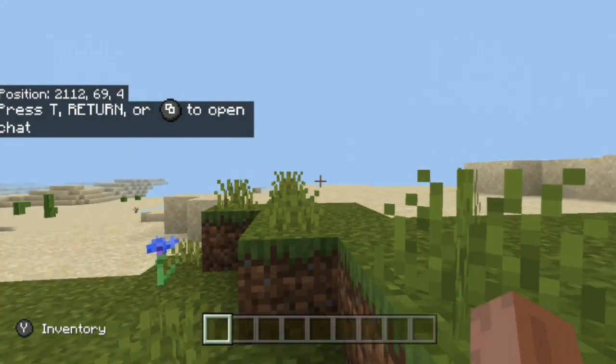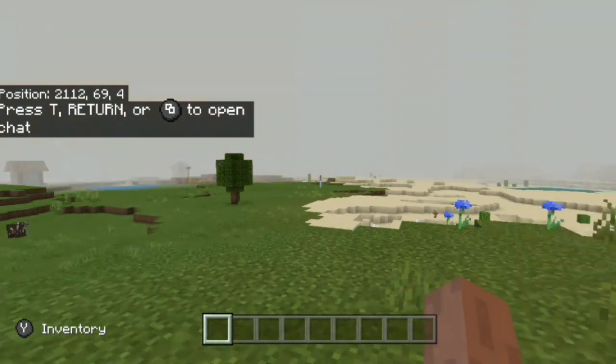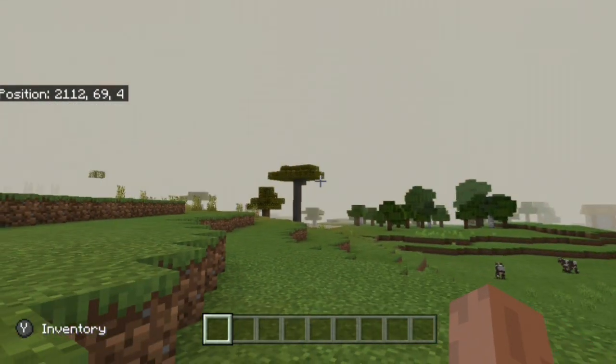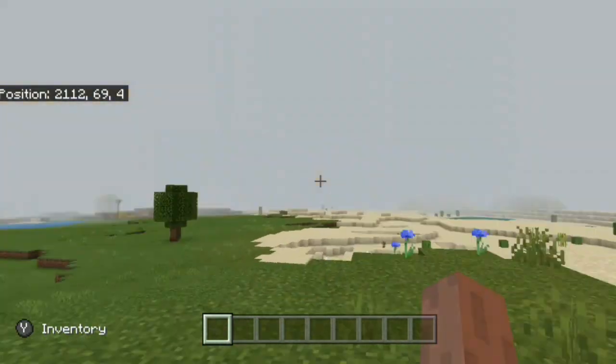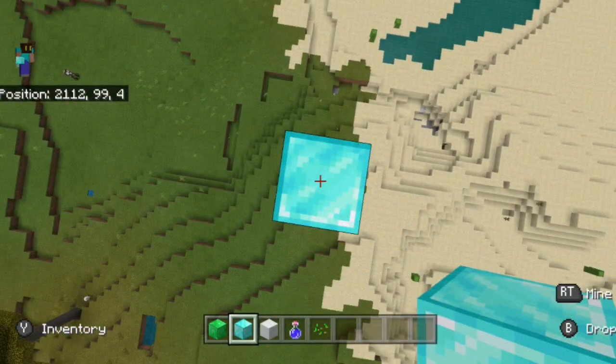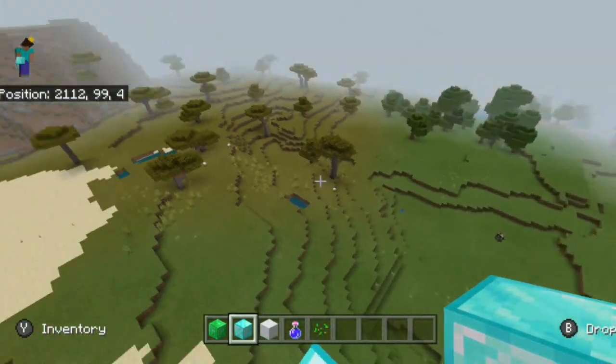We got a desert, we got things like that. I want to give my very first impressions. Village is nice to have, some cows, some acacia — not too bad for a start. Like any Seed video, I'm going to mark out spawn with a pillar of some sort so we know exactly how close things are.